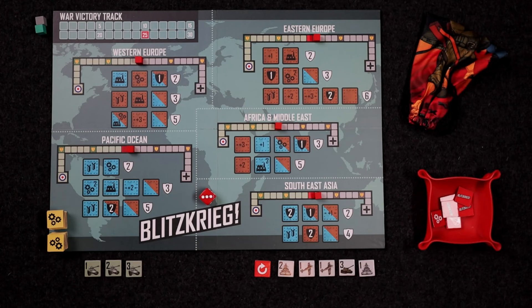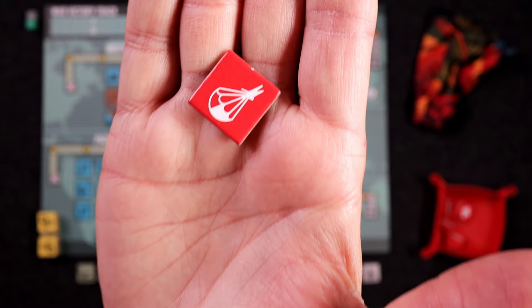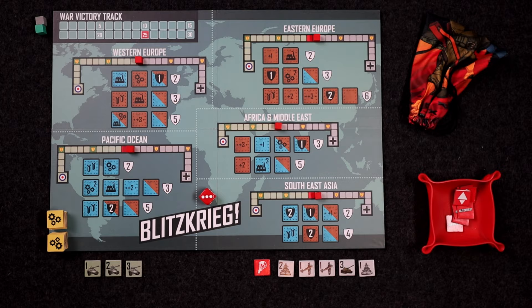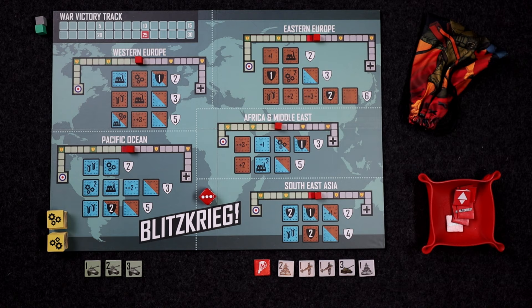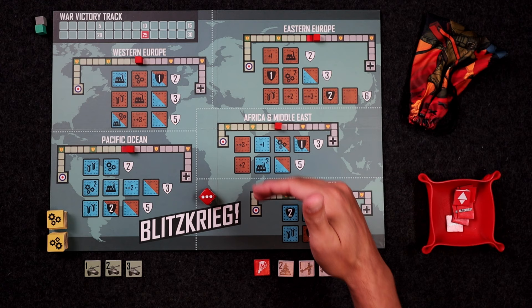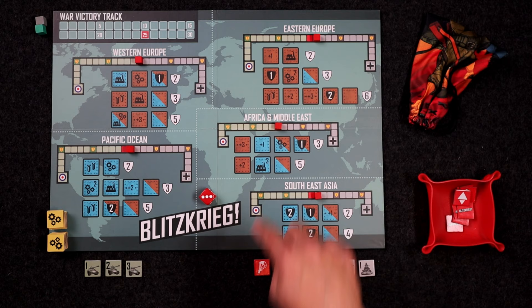The AI always takes the first turn, and the first thing you do is randomly draw one of their stratagem tokens. That is the Rapid Deployment stratagem — you just replace the old one. The stratagem token affects their decision-making on the board, along with this flowchart I'll be referring to. Right at the beginning of the game, we have five theaters, each with one open campaign — the top row. Those are the only places where we can place units.